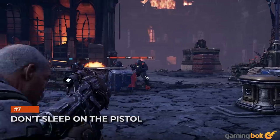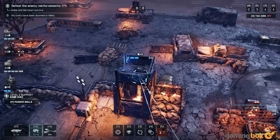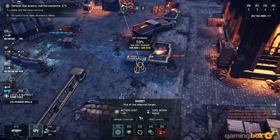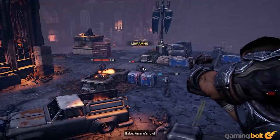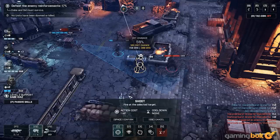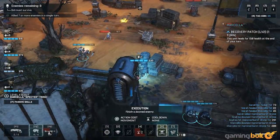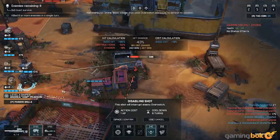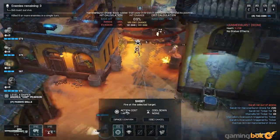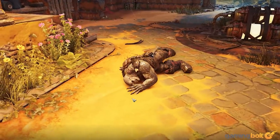Don't Sleep on the Pistol. It's natural to use your primary weapons as much as you can, but don't sleep on your sidearms. They may not do as much damage as your other weapons, but they have longer range than any weapon except the longshot, and unlike the longshot, they're accurate up close. Better still, the Disabling Shot ability will knock enemies out of Overwatch and disable snipers who are pinning you down. Switching weapons doesn't cost any AP either, which is handy if you have an enemy to finish off and your primary needs a reload.